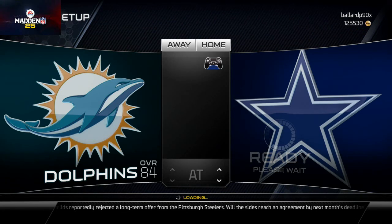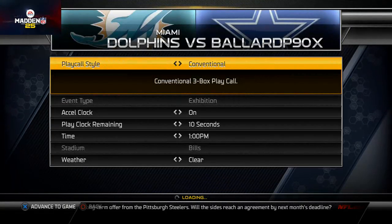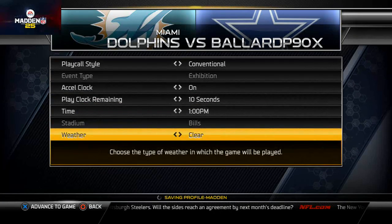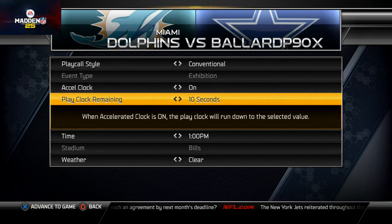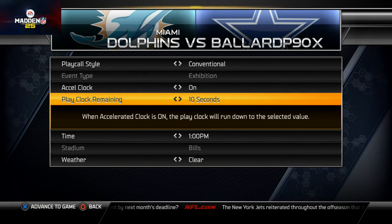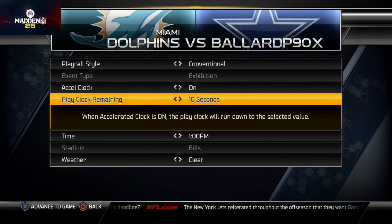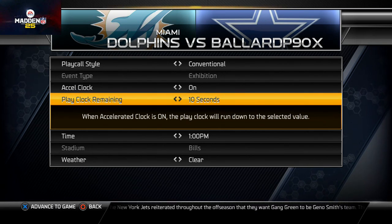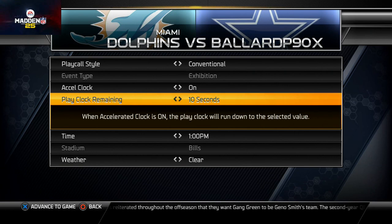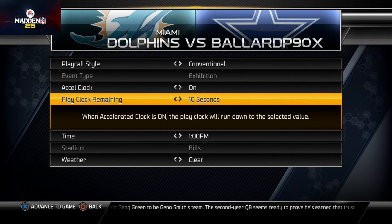Once you load it up, go into the menu and put the acceleration clock on, set to 10 seconds. The reason you want to do that is it's going to run off the most amount of time possible. Then just hit X to advance to the game. We'll break down the play for you in-game and then have you on your way.